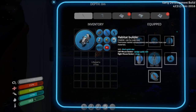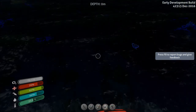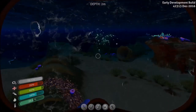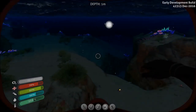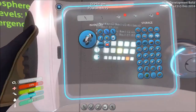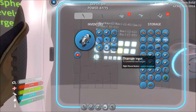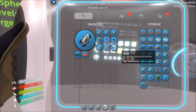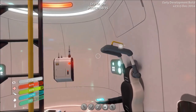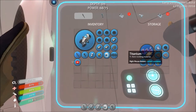I think we got the habitat builder, which means we can build something. We don't got anything yet. I'm thinking just to be safe - I don't like the water at night. We're gonna try to build a base, a little home for ourselves. Sounds good. That's another little section outside, okay.